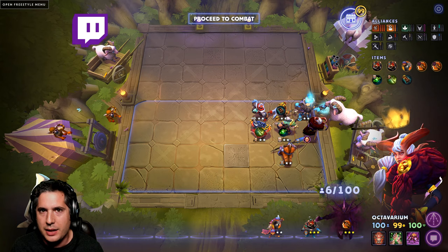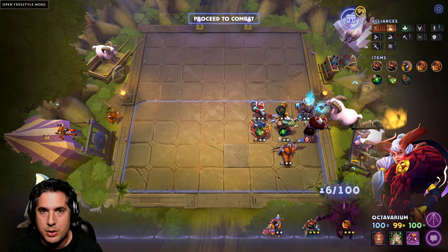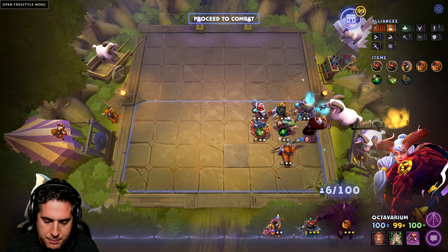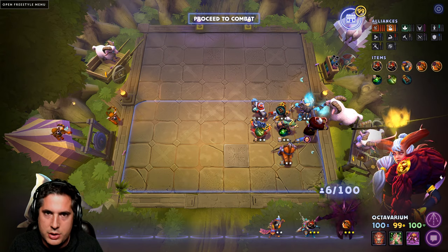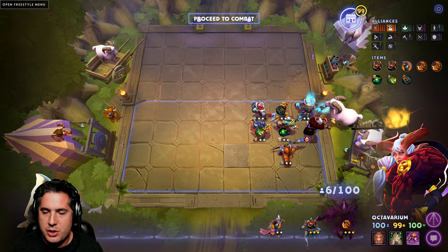Now the meta has been pretty stagnant lately — we've not received any balance updates in, well, I can't even remember the last one, so well over a month. So what you're starting to see is very standard builds really starting to solidify themselves as top tier, and this is one of them: the 6 Heartless and a Carry.